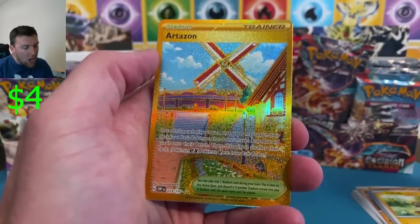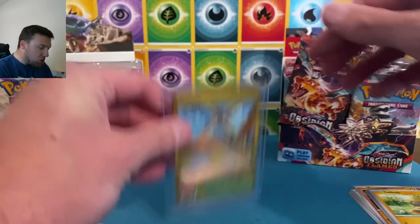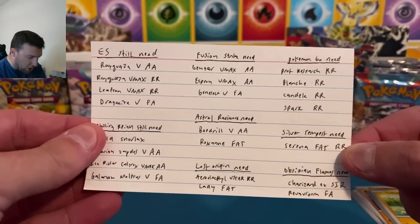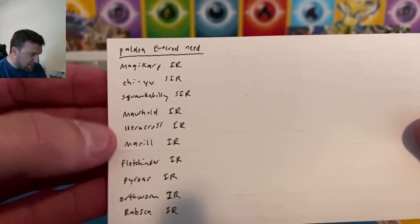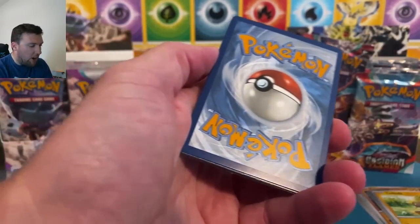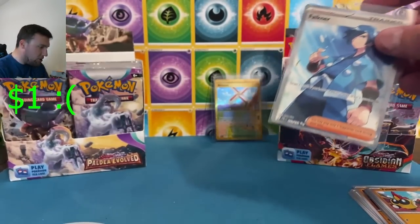Artisan gold card — I thought we had a Charizard there for a second. Come on. We're looking for the special illustration rare Charizard out of Obsidian Flames. I redid the list — Obsidian Flames needs the Charizard and the Revavroom full art. Pal Day Evolved, we need ten cards — three, six, ten — all special illustration rares and illustration rares. Hoping to pull something other than a Dendra. There's a Vullaby on the full art trainer, not quite what we're looking for.